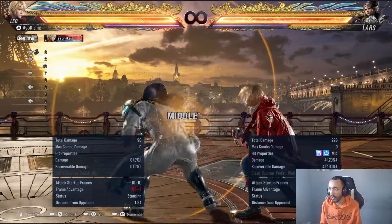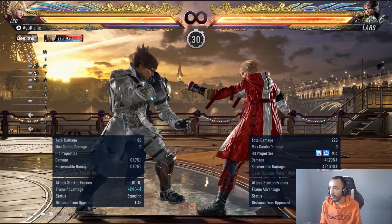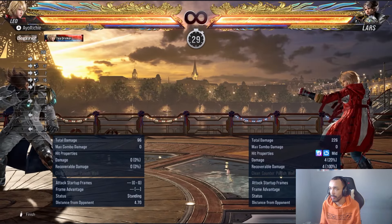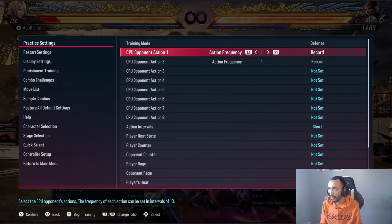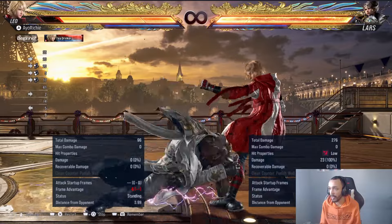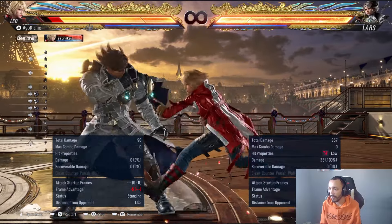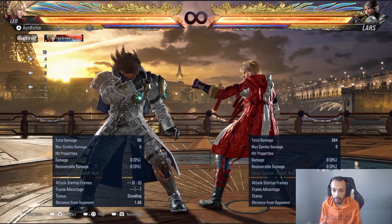Luckily we can go for this parry. So if they do the low here and I go for this parry, I don't get counter-hit launched. So it's very fortunate for Leo to have this, because it then changes the options that the Lars player would go for.